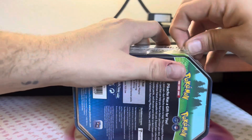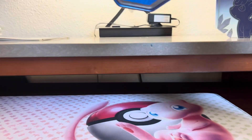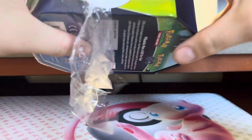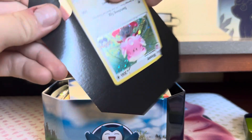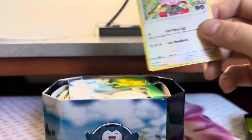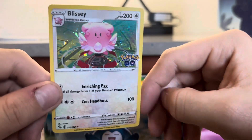give me a follow — or friend request, I mean. We have the Blissey right there. Tin open — I believe this comes with four booster packs. We have the Blissey and a code card. It's a really cool card; it's on a red gym. I am on the red team. I'm on Team Valor. Go Team Valor!